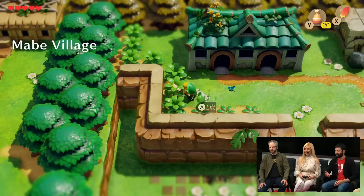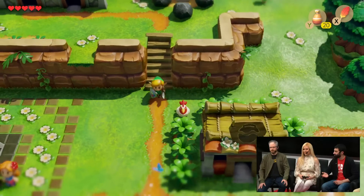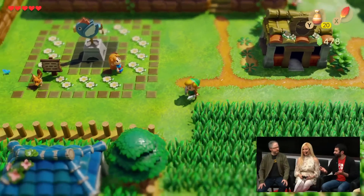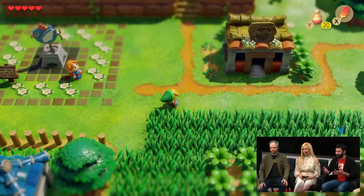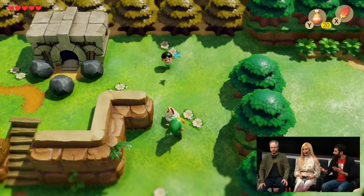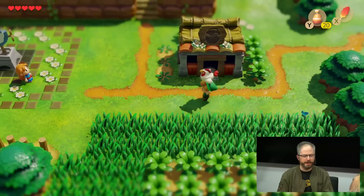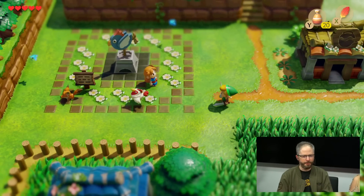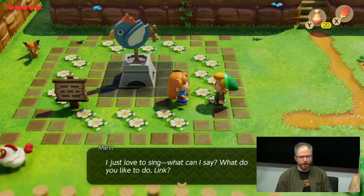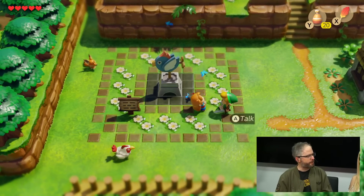I know that Audrey touched on it a little bit earlier with Dan, but Dan, you did work on the original localization for this title. This world is filled with all kinds of different charming and quirky characters. Did you have any particular favorite? It's really hard to pick a favorite because there's so many. The only one I could remember was that alligator named Sale. I don't know why he stuck in my mind, but I just thought it was very funny that there was an alligator named Sale who would sell you things.